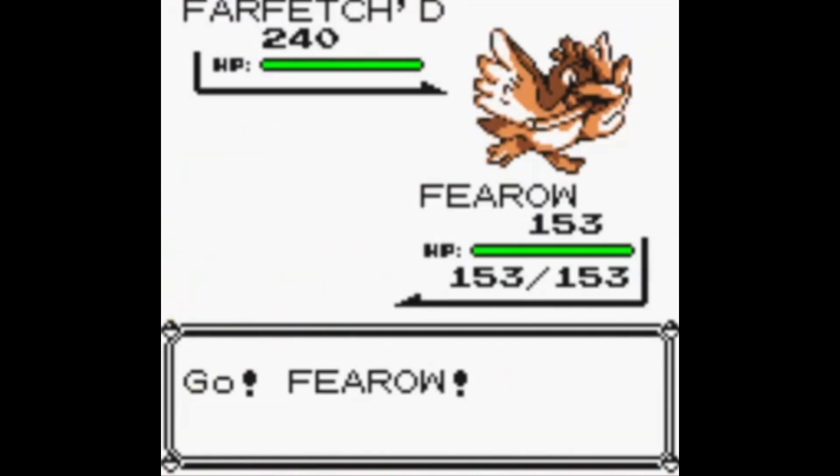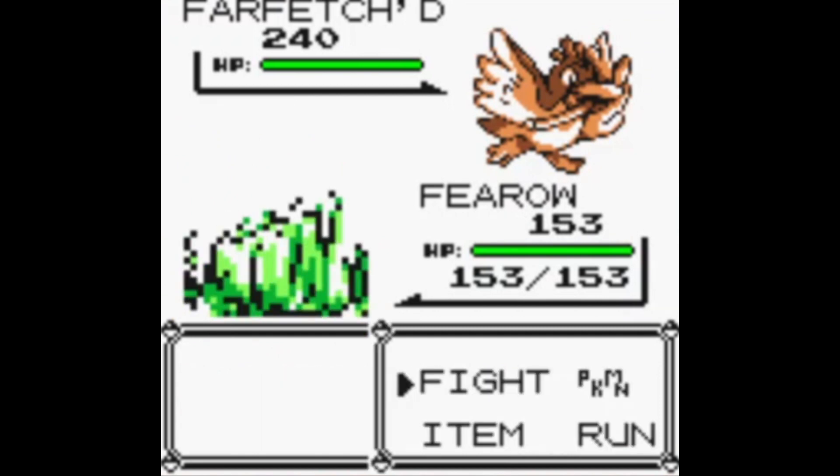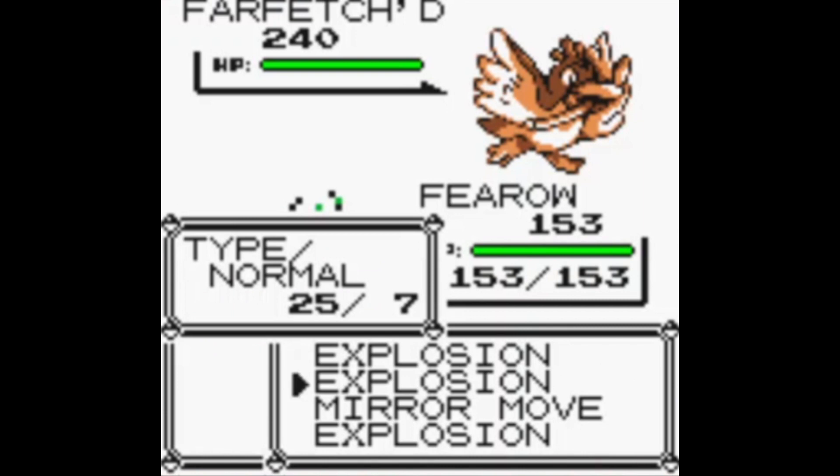Far-fetched! So this is the one. The ZZAZZ glitch has some really interesting effects. I can tell you where the name comes from, but it's easier to show you. I have a Bulbasaur that's named Vero. The moves are Explosion, which I believe corresponds to index number 153. And that's also why Vero is 153. Apparently every third item will be replaced — or kind of intact — but it'll keep this pattern. Let's just try and use Explosion.